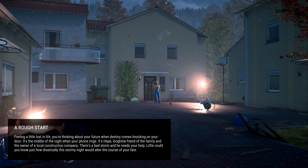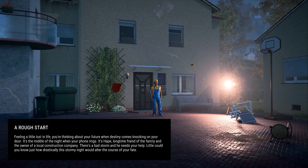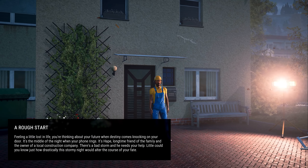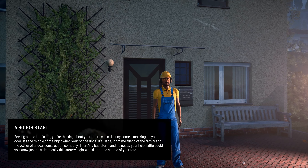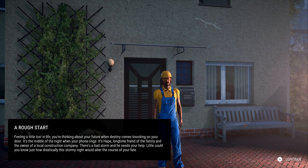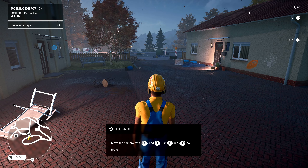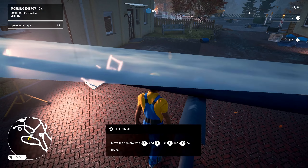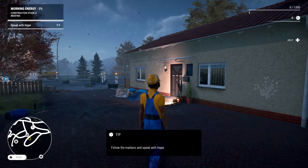Why I would be stood outside my house in what looks like a pretty severe storm I have no idea, but I am obviously keen to do some work and keen to be helpful to my community. We have a tutorial — standard stuff — can you move the camera around? Let's do a bit of walking and get used to the controls. That's the standard dual stick motion. Hold the right trigger to run.